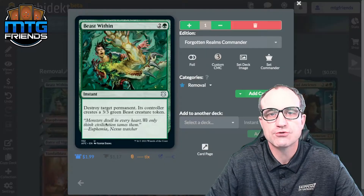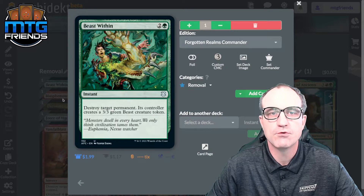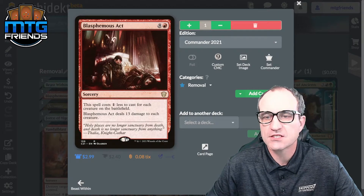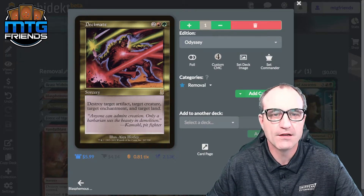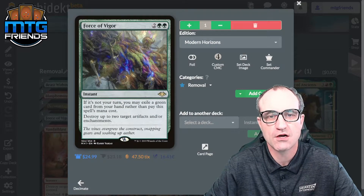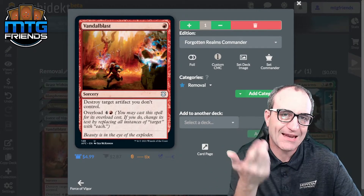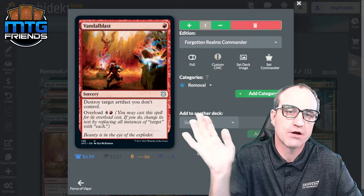If you're new to the channel, please hit subscribe and thanks for the likes. Beast Within is a great removal spell in green — destroy target permanent, its controller creates a 3/3 Beast. Blasphemous Act: if the board is wide it costs one less for each creature and deals 13 damage. Decimate destroys target artifact, creature, enchantment, and land — four things for four mana. Force of Vigor destroys up to two target artifacts and/or enchantments for free if you exile a green card when it's not your turn. Vandalblast destroys target artifact you don't control, or overload it for six and destroy all opponents' artifacts.